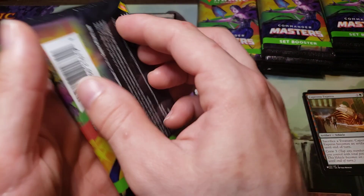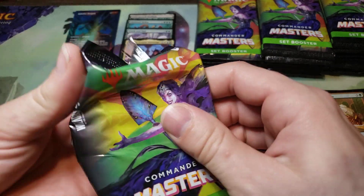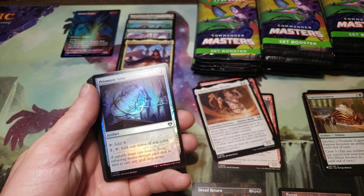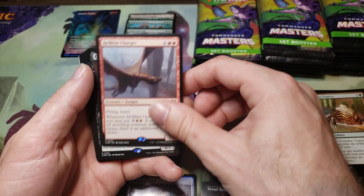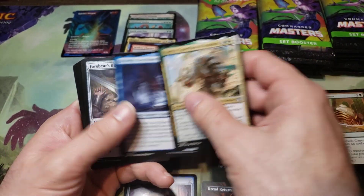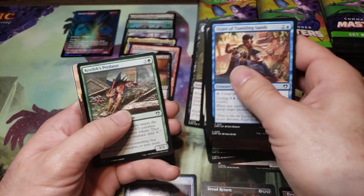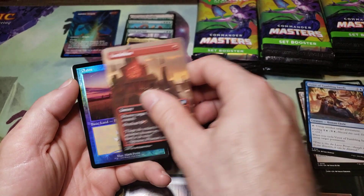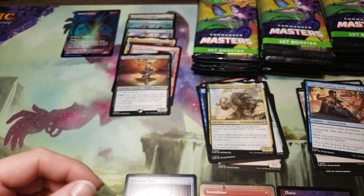Next pack. Draw the tokens — soldier token. Charismatic Lens, Hellkite Charger, Chandra Dementria Master — that's a good one. And Vandal Blast, that got downgraded didn't it. Oh well, that's pretty good full art, and a foil planeswalker, and an art card.